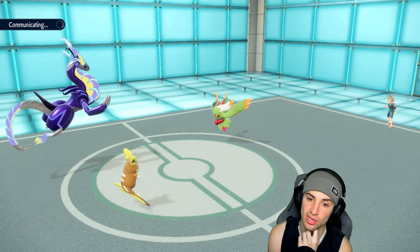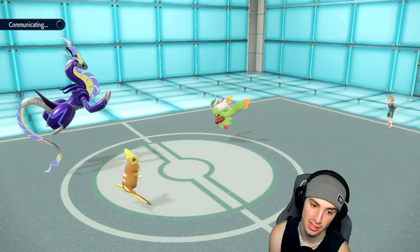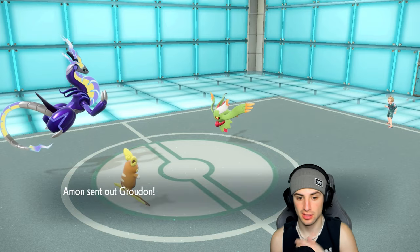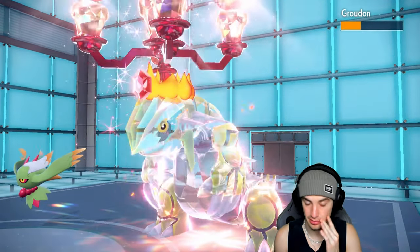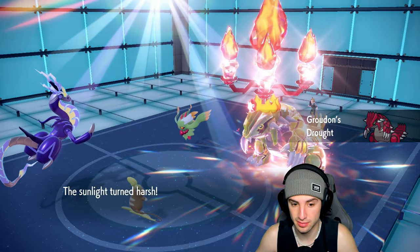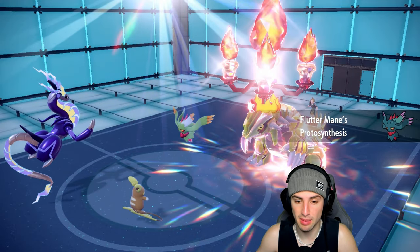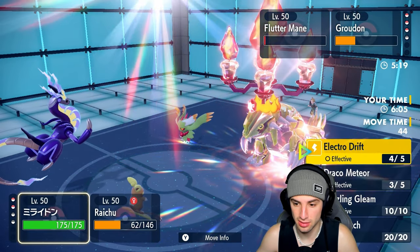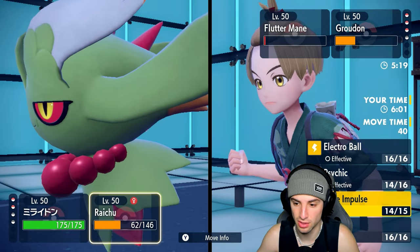Focus Sash hangs on and the harsh sunlight fades — which means terrain fades too. No terrain, no sunlight. They bring the sunlight back, which is a little scary. Raichu is back to normal speed without Surge Surfer. Groudon comes out — Miraidon still outspeeds. I have to go for Electro Drift to finish off Flutter Mane, because if I don't finish it off it's game.